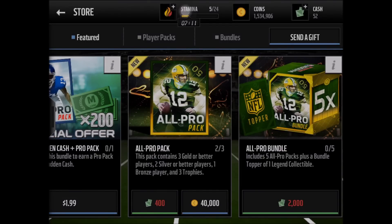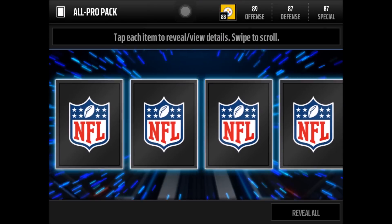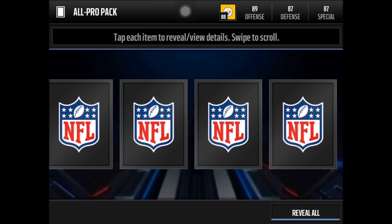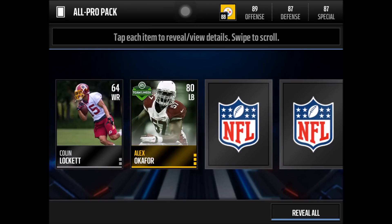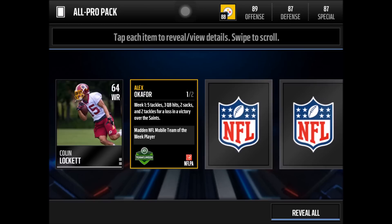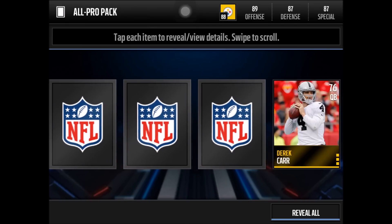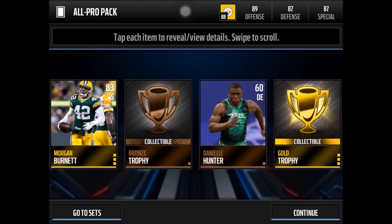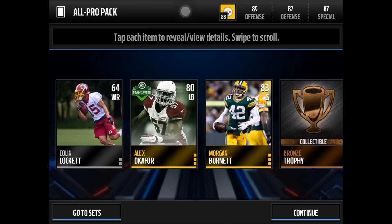We need an elite here, guys - we need to turn this pack opening around and grab one. We get Derek Carr. We get a silver. Alex Okafor - that's a total guess on his name - but he had two sacks, three quarterback hits, and two tackles, so a pretty good defensive game for him. Then we get Morgan Burnett. We get a gold trophy finally, breaking the bronze trophy chain.